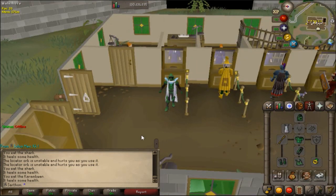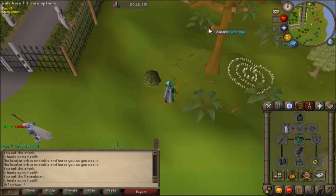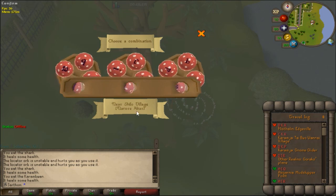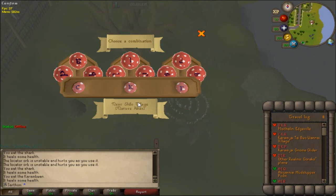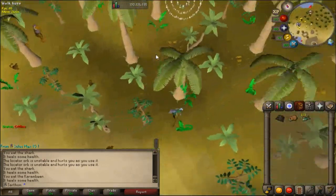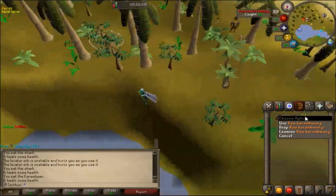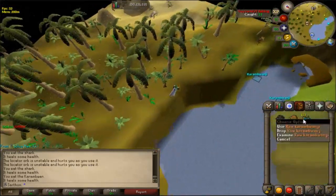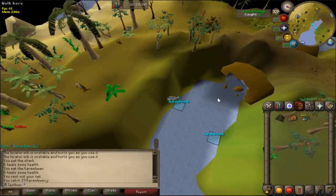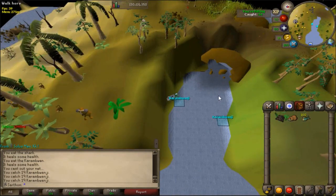With your quest cape, the great thing is that it gives you unlimited teleports to the fairy ring. To use the fairy ring, you need to have started Fairytale Part 2. We're going to hit configure and go to Tai Bwo Wannai Village, heading south. When you complete the quest Tai Bwo Wannai Trio, you'll get a vessel from an old man. That vessel helps you fish Karam Wands. The fishing spot is right next to the fairy ring — just walk around to the pond south of Tai Bwo Wannai Village.